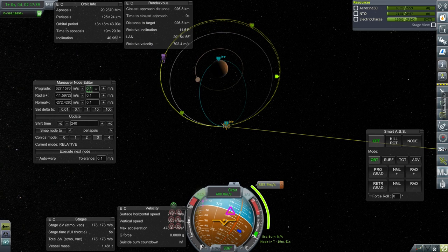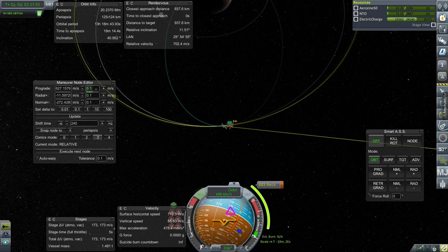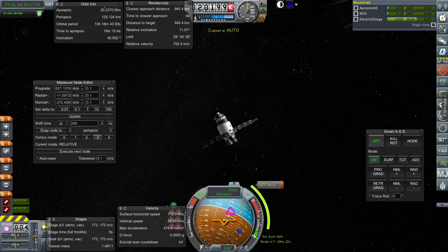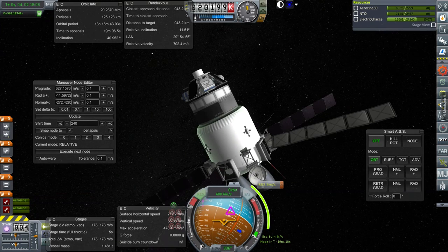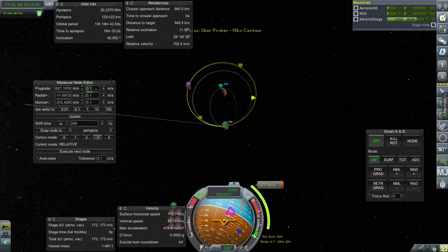Getting to Phobos would entail two burns: one to lower our apoapsis down, and then finally to get into orbit around Phobos, essentially raising our periapsis up. We've already got our apoapsis touching Deimos, so what I'm going to do is do a burn at apoapsis to lift our orbit up using this portion and some fuel from the probe itself, and after that it will be easier to get into orbit around Deimos.